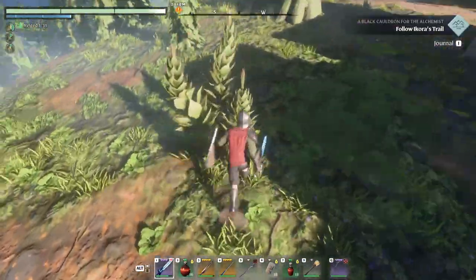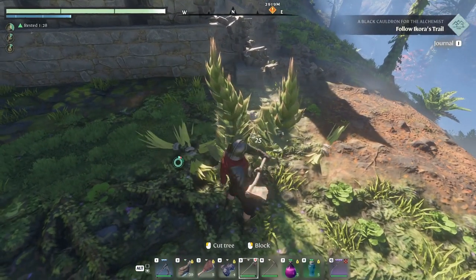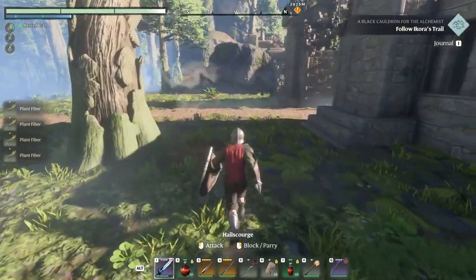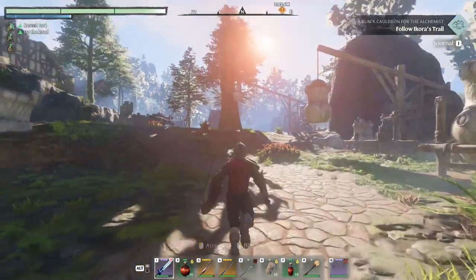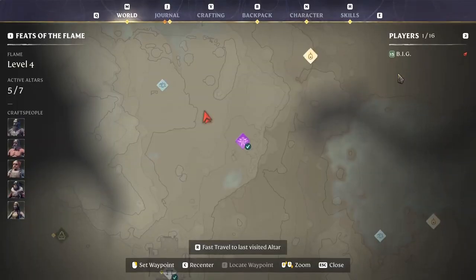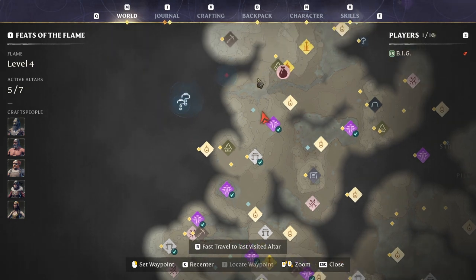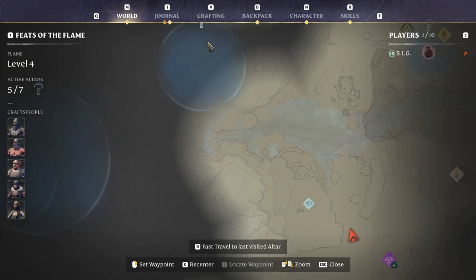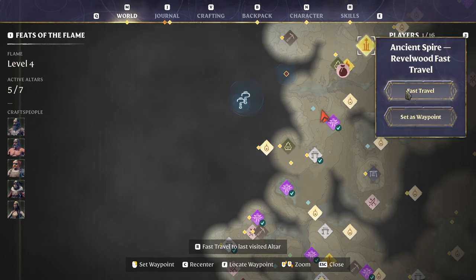I don't think I've ever been here — this plant looks different. Just fibers. Hello, anybody home? Oh, I remember this — I've been in here before. Forget I said anything. What is this — obelisk research? We gotta get in there. Oh, this is that bridge with the bad guys. Maybe not — let's get in to the obelisk.